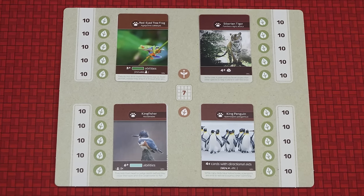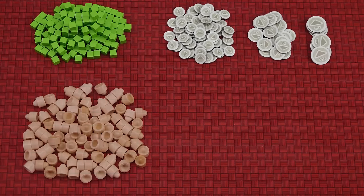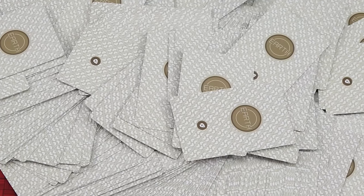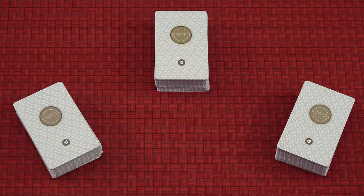These cards are the objectives that the players can try and complete to earn points. Place the sprouts, soil, trunks, and canopies nearby in a central supply. Take all of the Earth cards and give them a good shuffle. Place them face down in one or more draw piles so that each player can easily reach one of them.